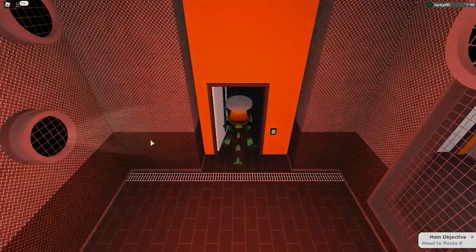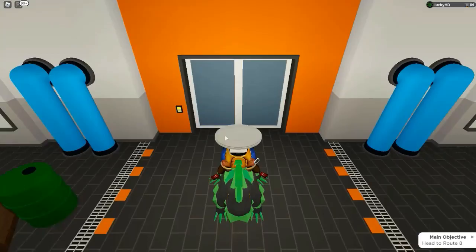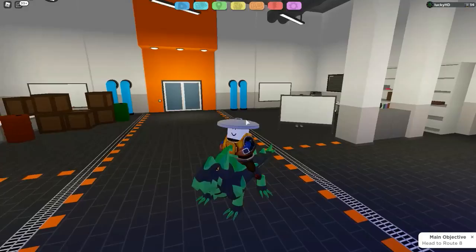Go over here, take a right, and head over here to battle some more trainers. Go through these doors, battle everybody inside this little red room, and go in here. Once you're done with that you've basically completed it. The only battle you really have left is the battle with the legendary Protagon — he'll be standing right here in this area.